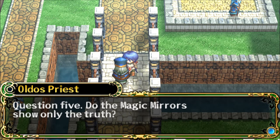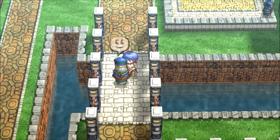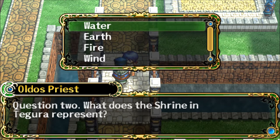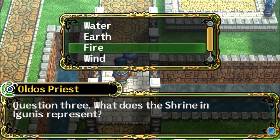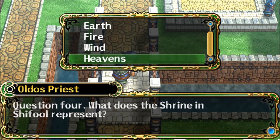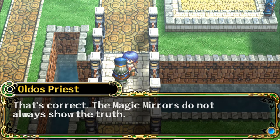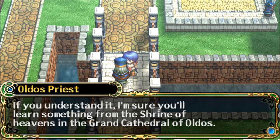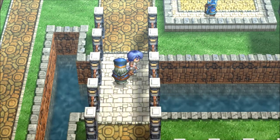Question five: did the magic mirror show only the truth? Yes. I'm afraid that's not the right answer. Really? Okay — No. That's correct. The magic mirrors do not always show the truth. Prophecies are warnings, and problems can be avoided with enough effort. If you understand it, I'm sure you'll learn something from the Shrine of Heavens in the Grand Cathedral of Altos. Please enter. Feel free to enter.